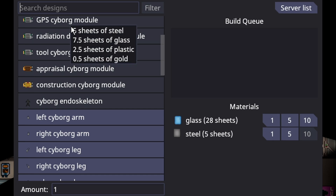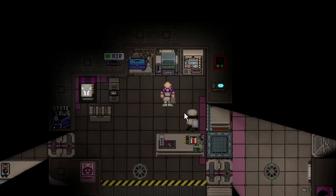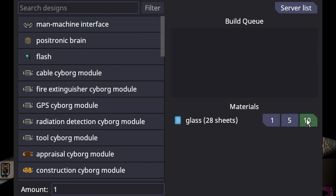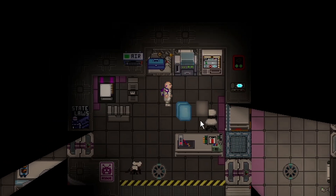This is true for any lathe, not just a fabricator — basically anything you craft with. It has also been updated so that sheets will now actually be displayed in sheets, not cubic units. So if five sheets is five pieces of steel, it prints out correctly, and they also auto-stack now. That is a lovely change.